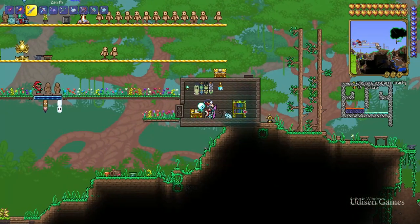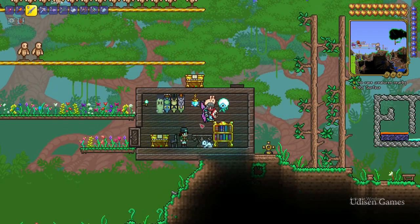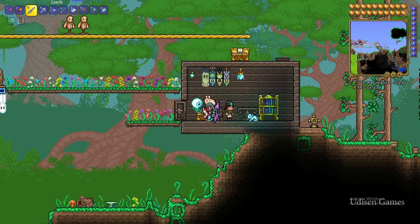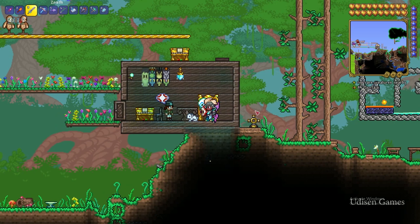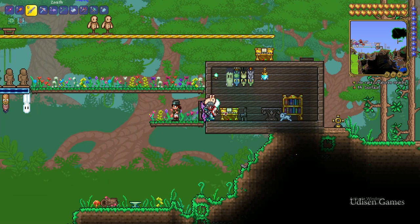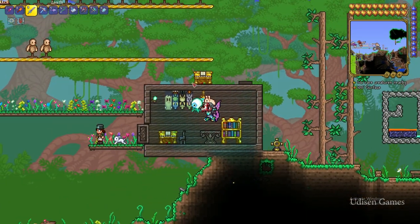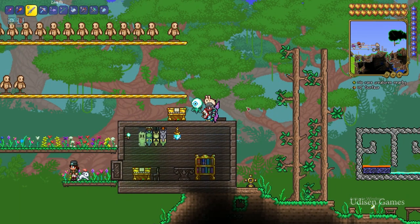Step number one: you need a normal house for your NPC. It must have walls around without gaps, background wall without gaps, at least one chair, at least one table, at least one light source, and at least one door. And it must have at least 150 blocks of space inside the house — that is the minimum requirement for the Witch Doctor NPC.